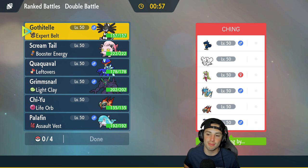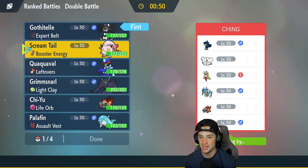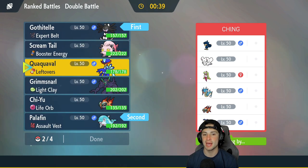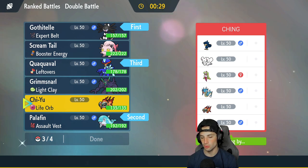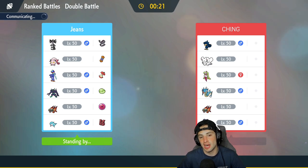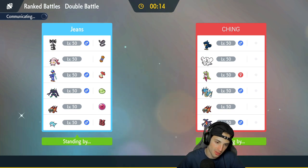I'm going to end up leading Gothitelle in case they want to go into Intimidate. I'll lead it with Palafin. I'm going to bring Quaquaval in the back end because the duck is the man. Last slot will be Chi-Yu. One thing I'm scared of is Murkrow setting up Tailwind, but having Palafin in the back end with Jet Punch is really valuable. If they lead Gyarados, I get a free Competitive plus two boost — which is huge.